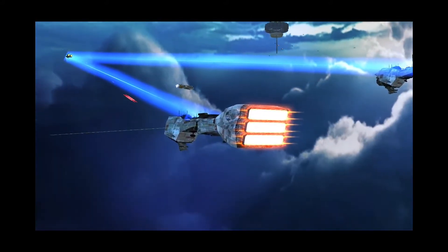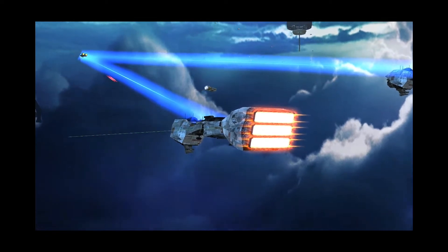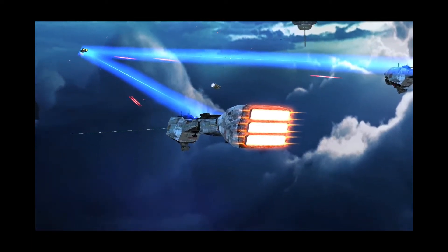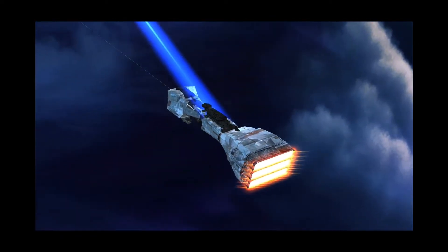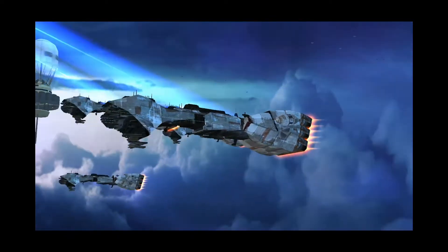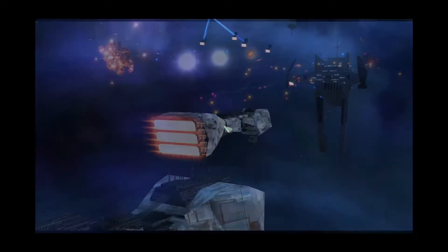When deployed to the battlefield, the Bolt Cruiser has the following loadout taken word for word from the descriptions of Awakening of the Rebellion. They have slow charging balanced shields with a strength of 3,000. Balanced shields don't reduce or increase the damage taken from any weapon type and can deal with most attacking units rather well.